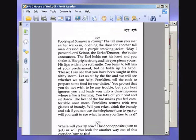Footsteps — someone is coming. The tall man walks in, opening the door for another tall man dressed in a purple smoking jacket. 'May I present Lord Kellnor, the Earl of Druma,' the butler announces. The Earl holds out his hand — his grip is strong and his eyes pierce yours. You begin to tell him of your predicament, but he holds up his hand: 'I can see you've been caught in this filthy storm. Let us sit by the fire.' Franklins returns with two glasses of brandy. We are going to drink the brandy.